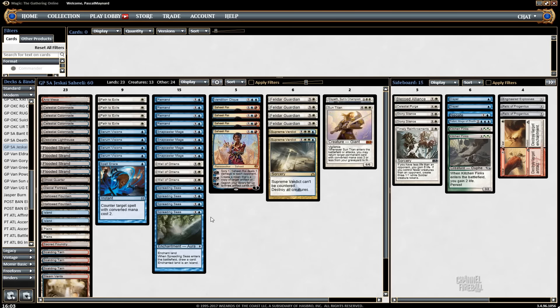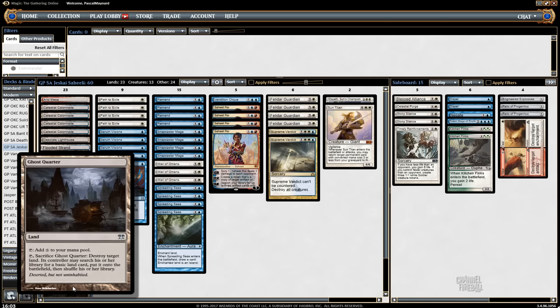Sun Titan also brings back Spreading Seas if it goes to the graveyard, Wall of Omens, and Snapcaster. Sean was playing a bunch of Ghost Quarters, which I'm not a big fan of if we have Spreading Seas in our deck, so I cut down to just one Ghost Quarter.